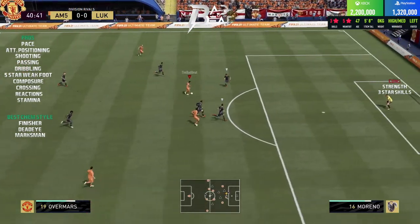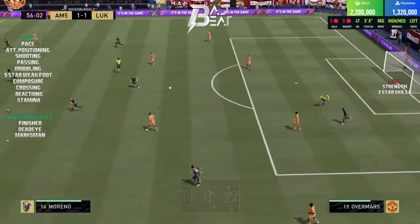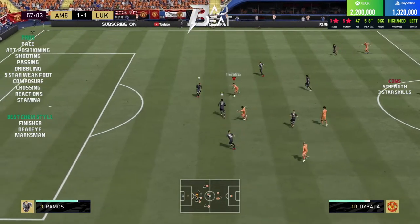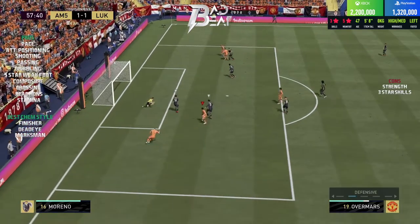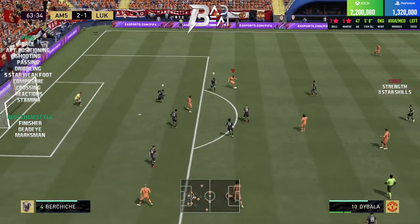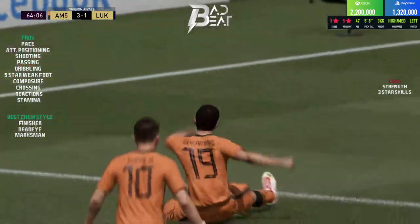Overmars' finishing from inside the box is absolutely lethal — his 5-star weak foot means he rarely misses a shot. He has great finishing attributes with 88 finishing, 85 shot power, and 87 composure, making him an absolute predator in the box. The only concern with shooting was from range outside the box, where his shots lacked power and the keeper could easily save them, though he did score a couple of finesse goals from outside.